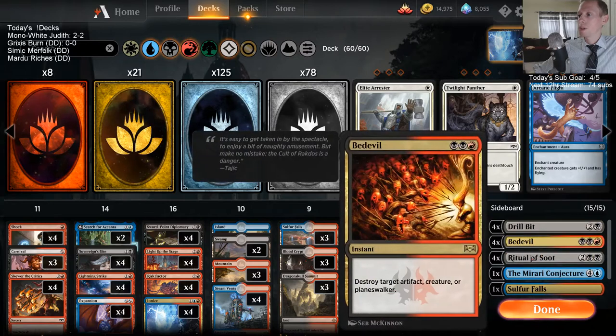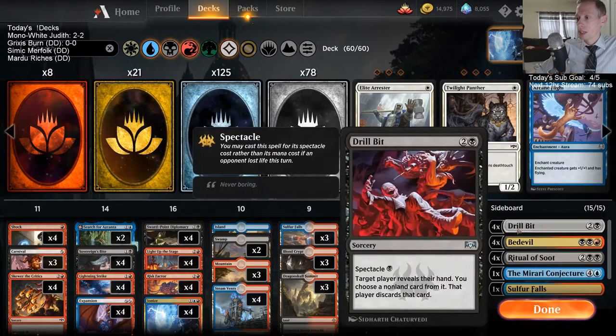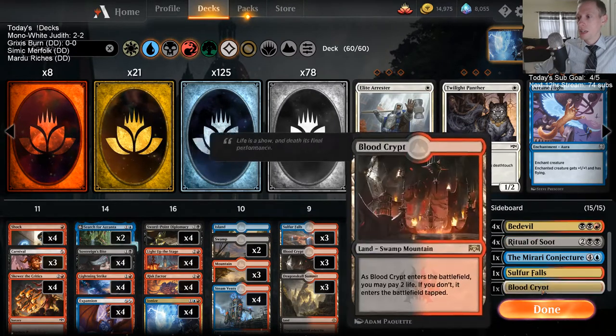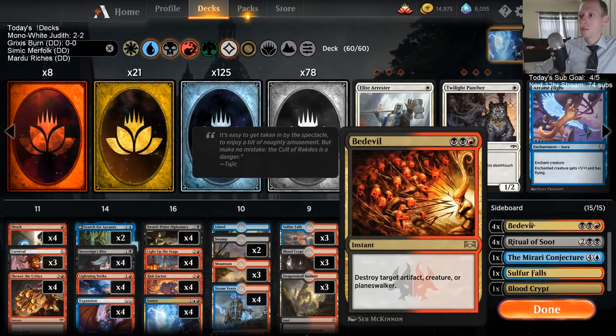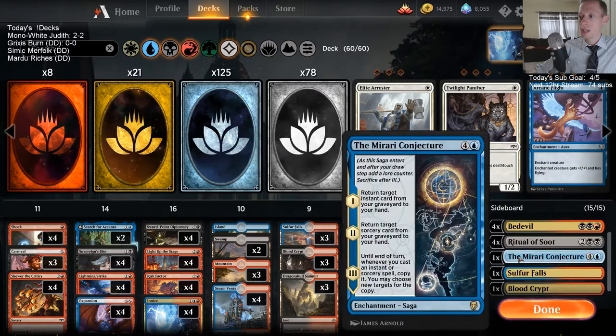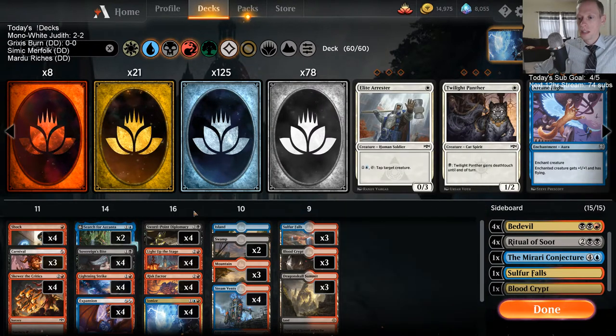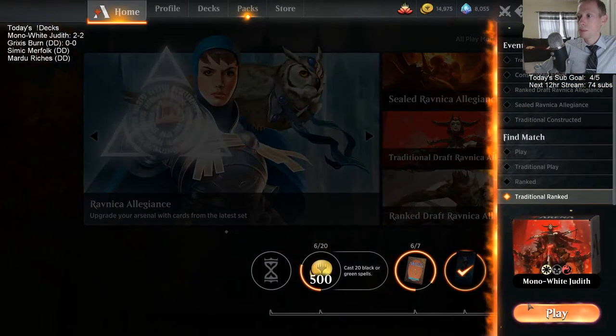We have a little bit of removal in the sideboard — Ritual of Soot and Bedevil. Definitely bringing Ritual of Soot against wild growth walker decks. We can check their hand. We have a couple extra lands in the sideboard for when we're playing Bedevil and Soot and not drawing as many cards. Mirari's Conjecture looks really sweet to get back spells and start copying and chaining them off. Let's go Grixis Burn!